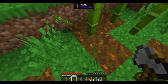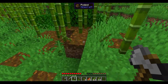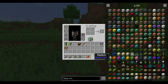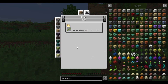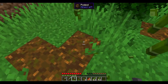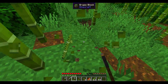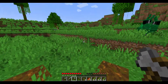I believe you can burn bamboo in a furnace to make charcoal out of it — I think. Let's see, you can use it as fuel. I'll just get two stacks. There's a piece down there that I missed, okay, we got plenty of that.